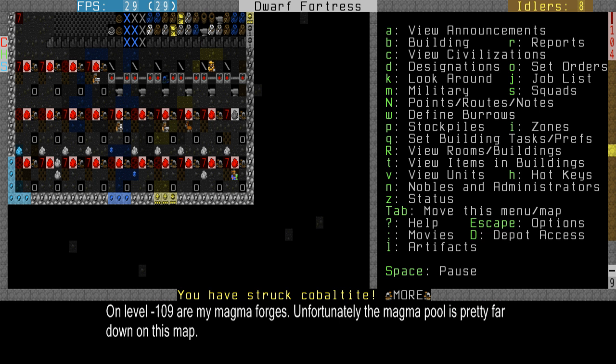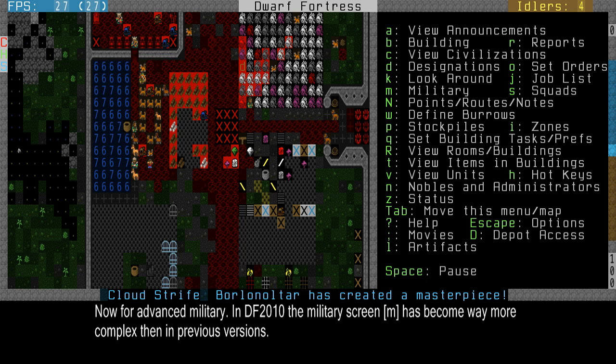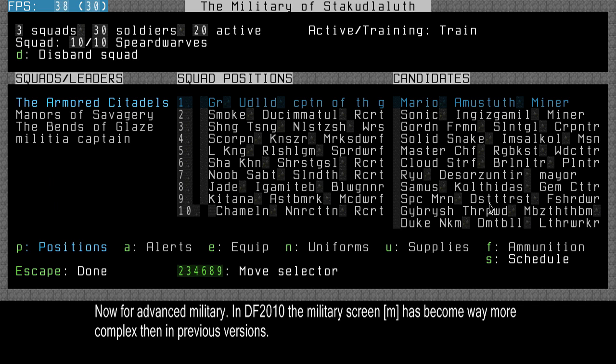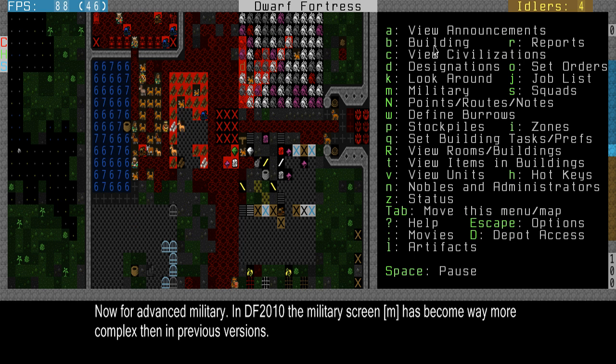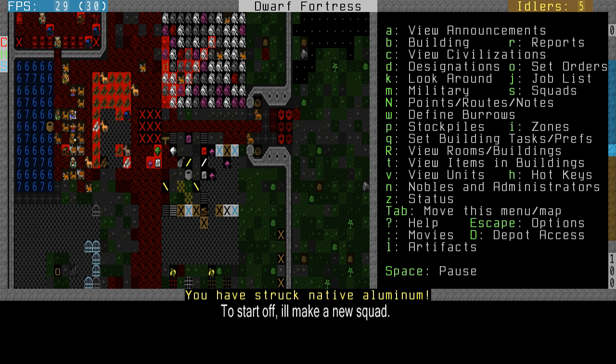The military in Dwarf Fortress 2010 is very complicated — just look at the military menu, there's a ton of options here. It took me a long time to learn and understand how this worked, but I got it down and I'll try to explain it to you as easily as I can. To start off I'll make a new squad, which is what everyone needs to do anyway.